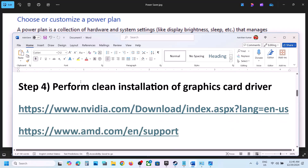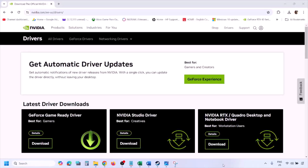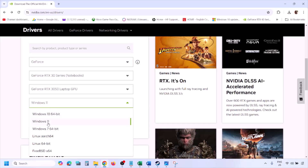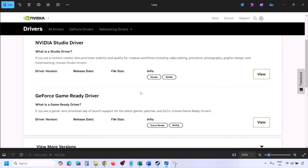The next step is to perform a clean installation of your graphics card driver. For Nvidia, go to the Nvidia website. For AMD, go to the AMD website. On the Nvidia website, select your graphics card from the list, select the correct operating system (Windows 10 or Windows 11), and click Find.